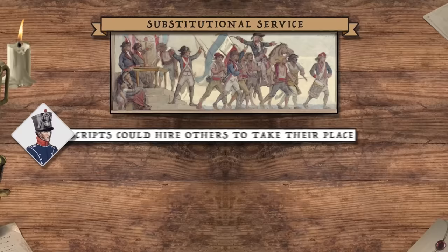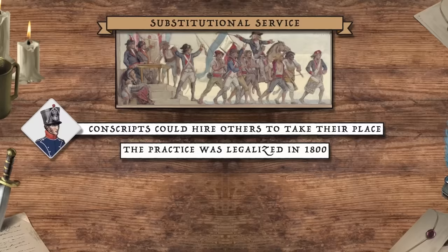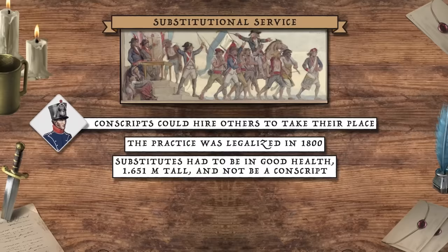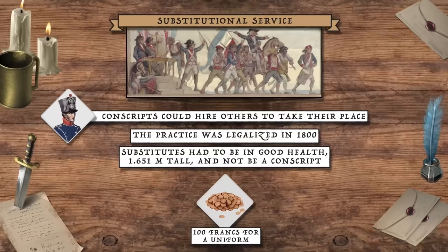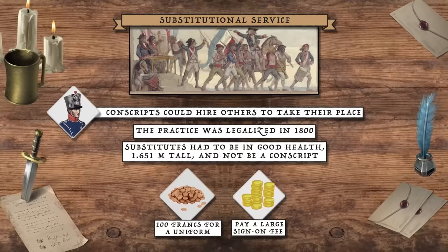Another method of avoiding service occurred in the form of substitution, whereby a conscript might hire another to take his place. While initially informal, this became legalised in 1800. However, substitutes had to be in good health, stand at least 1.651 metres tall, and not themselves be a potential conscript. As the wars of the Empire proved increasingly deadly, demand for substitutional service skyrocketed — draft-dodging conscripts would pay 100 francs for their substitute's uniform plus a sign-on fee many times a soldier's annual wage. Sadly, this often meant it was the poorest and most desperate who took their place in Napoleon's front lines.